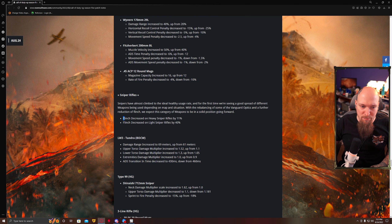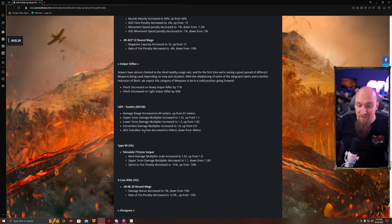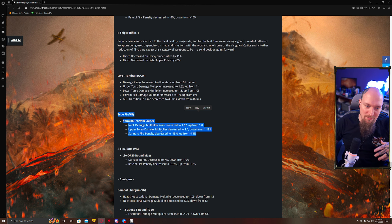Snipers have been adjusted. Flinch decreased on heavy by 11% and flinch decreased on light by 40% — the light snipers might actually have some fight in them now, and you can be a little more aggressive with them. The Tundra actually has some room to come in here. It got its damage range increased to 69, torso multiplier is up, lower torso multiplier is up, and extremity is up. That's what these fast snipers need. My Type 99 might be busted.